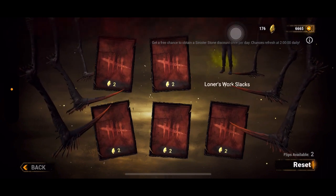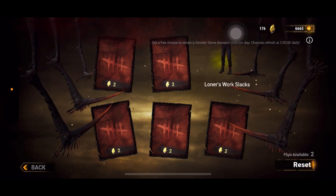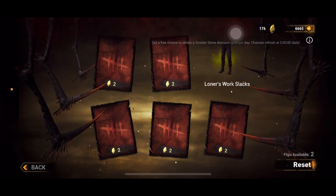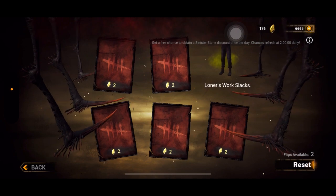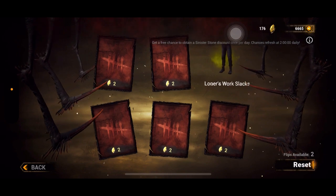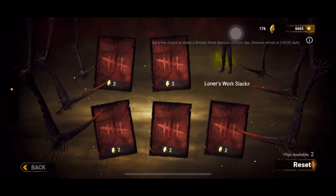If you draw another one for two sinister stones and get another duplicate giving only one entity coin, and then the next drop costs four sinister stones, in one set of three draws you might spend seven sinister stones and only get three entity coins — less than half the ratio.